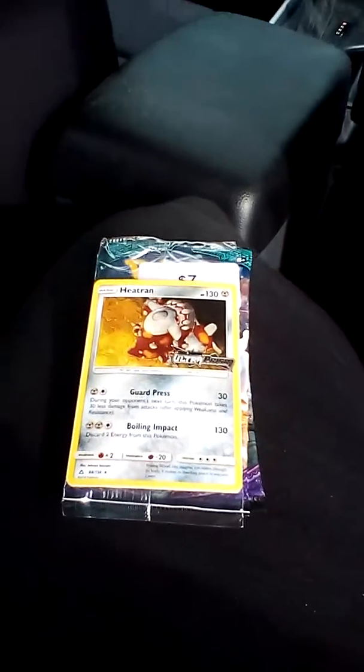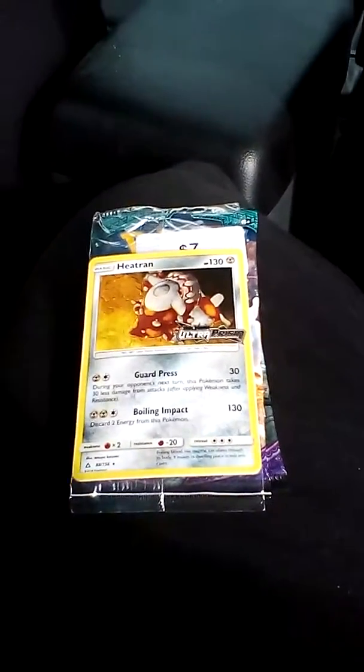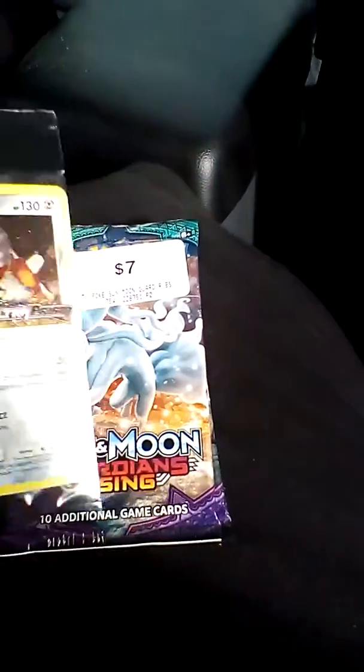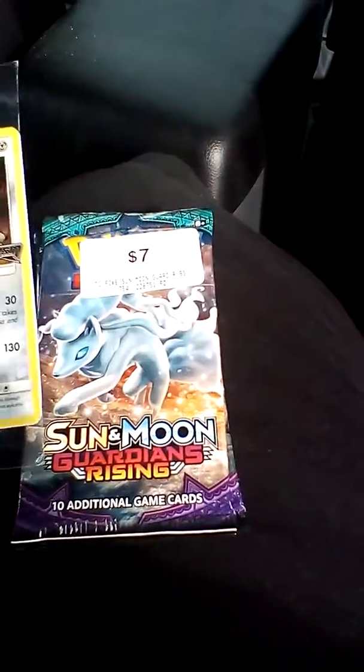Hey guys, Jesse Noir here, Noir Braxton. I'm bringing you this unboxing of these booster packs I got from Zing — Pokemon cards, Sun and Moon Guardians Rising.